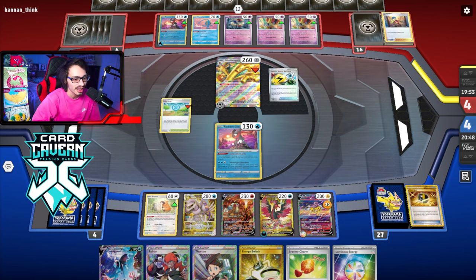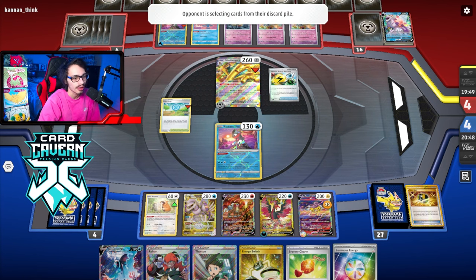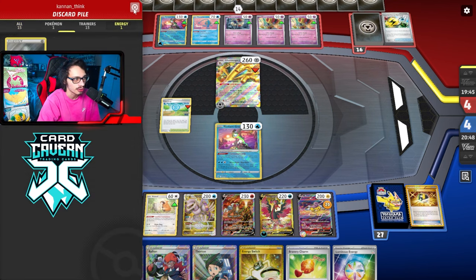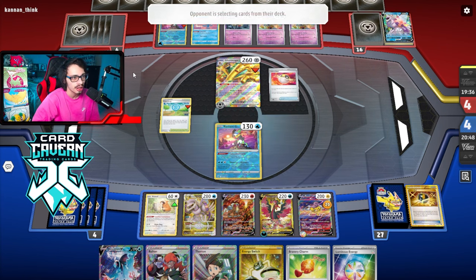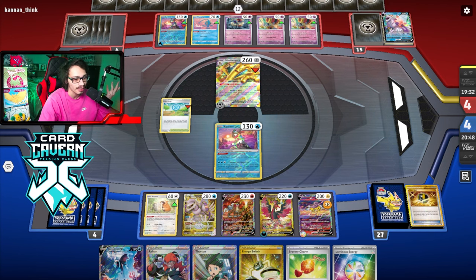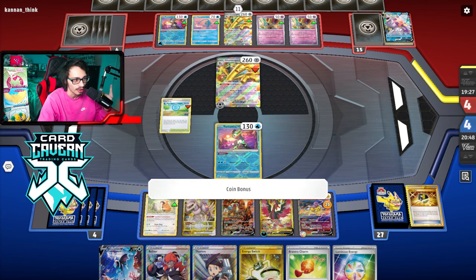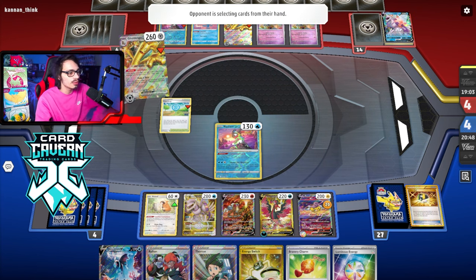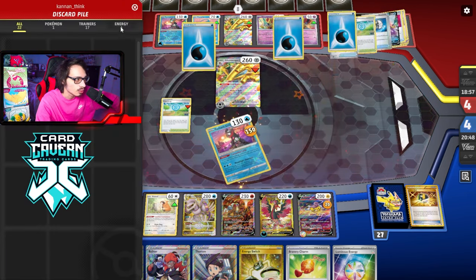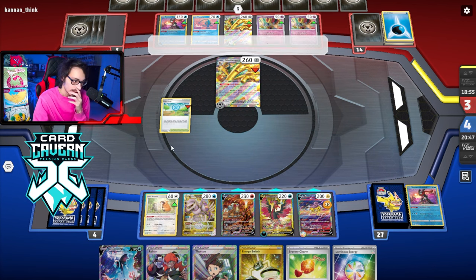I'm glad I decided to stay tight on prizes. They play double Counter Catcher - even if I Iono'd them they would have had another Counter Catcher regardless. I just gotta hope they don't gust knock me out, hope they take a one-prize knockout here on my Greninja. If they do that I think we have a shot at winning. If they don't get rid of my hand we have game. They took the one prize on Greninja - let's go! There's still a chance.